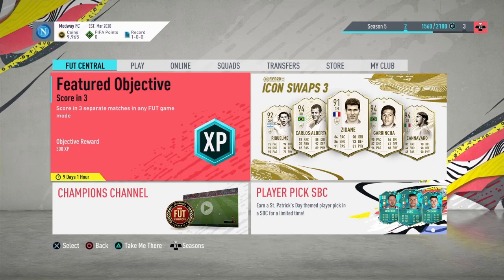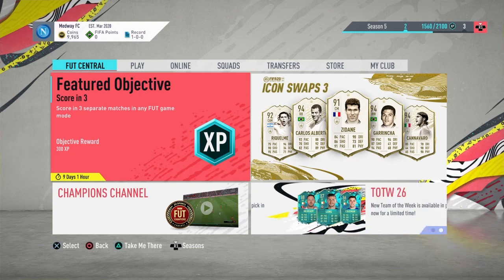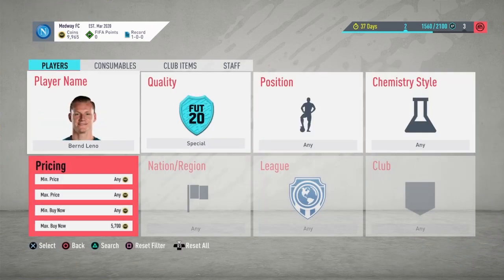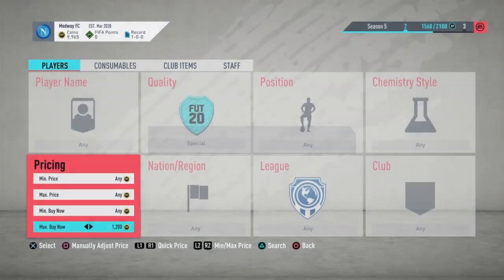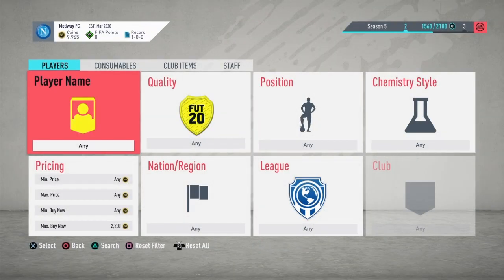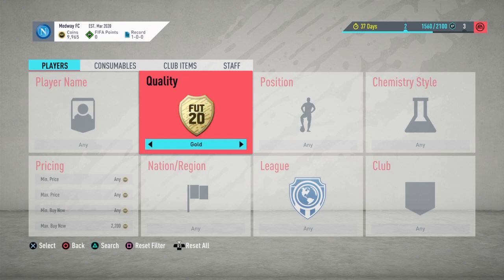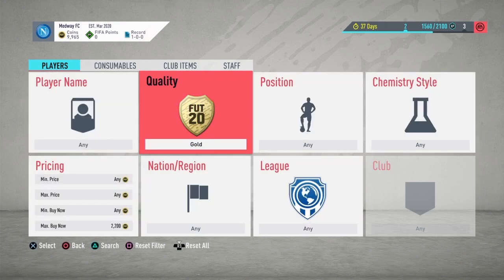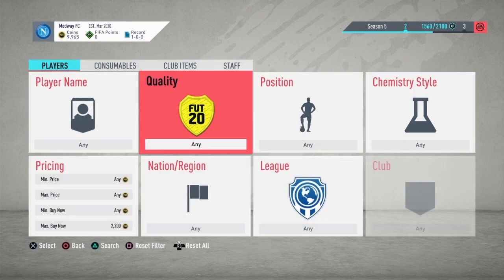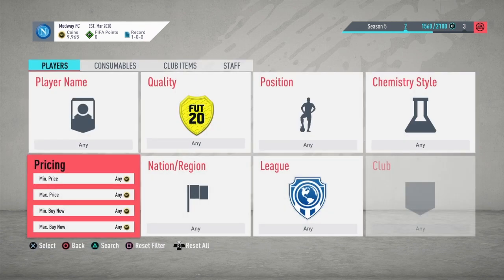I'm just going to quickly talk about the transfer market. There's this dodgy thing — if you go to special cards and try to get one, then go back, it comes up as 'any'. That happens with anything, so if you go to gold and go out, the quality resets to any.